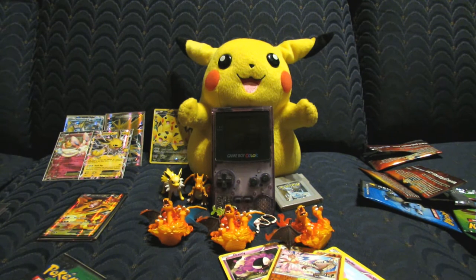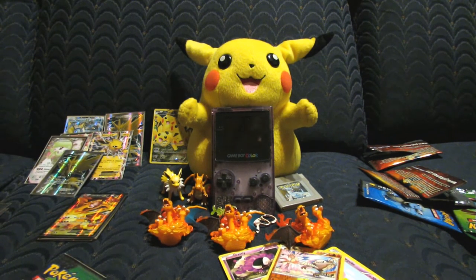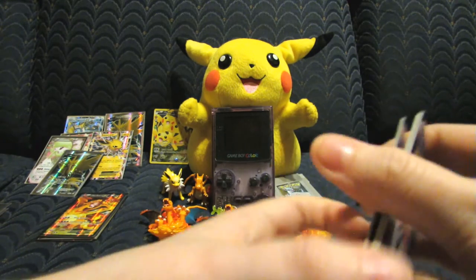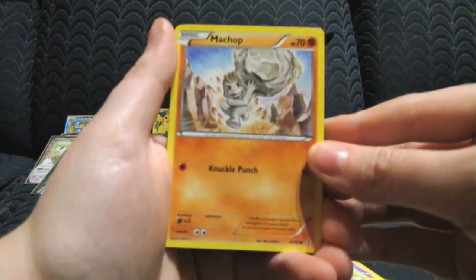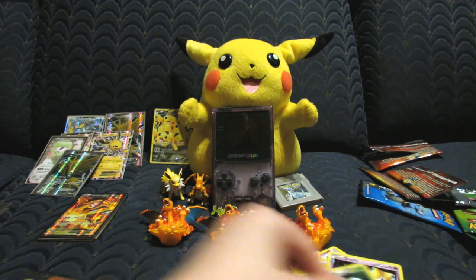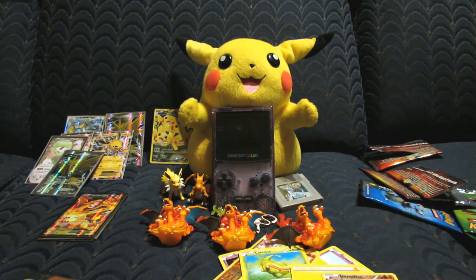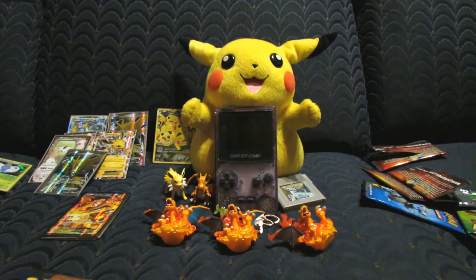I got another Zapdos! Me and Zapdos, we're tight. And it's so miscut — I usually hate miscuts but when it's that bad it's almost good. Next pack: Asper, Clefable, Golbat, Doduo, Caterpie, Machop, Flash Energy, Lightning Energy, Hitmonlee Reverse, Jirachi, and a Butterfree holo which I don't have. Giving the Jirachi to my fiancée — it's not an EX but it's still really cool looking. Jirachi is her favorite, and the Jirachi set is coming out next too.